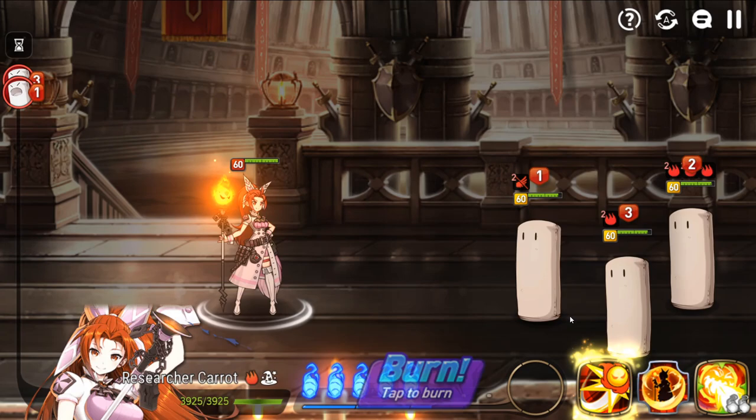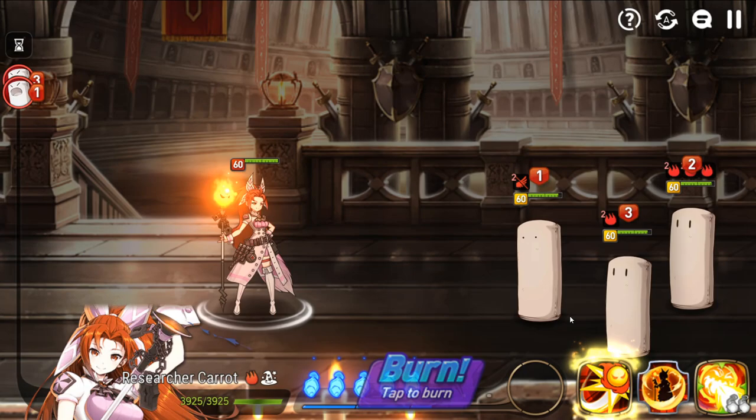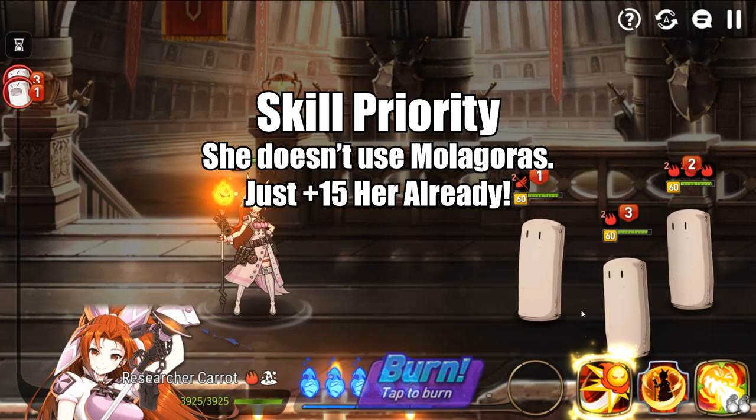The reason everyone is playing Researcher Carrot right now is because she has comparable or better stats to both versions of Aramintha, while also having innate survivability thanks to her S2 passive and a dispel that other burn characters so desperately need to function. Since she is a 3-star and doesn't use Molagoras, you pretty much should always have her at plus 15. No excuses.